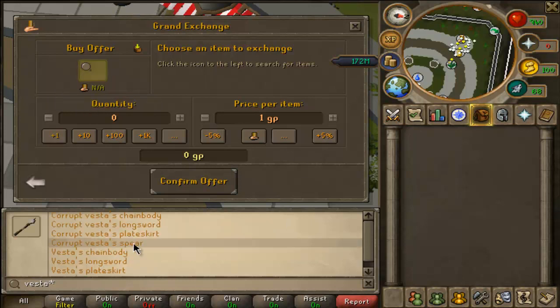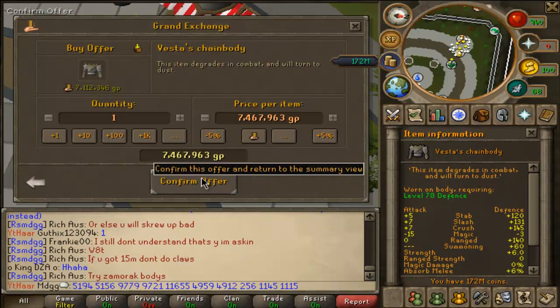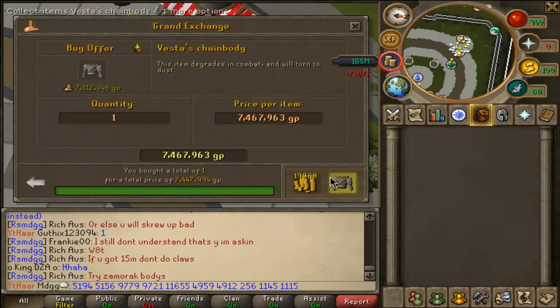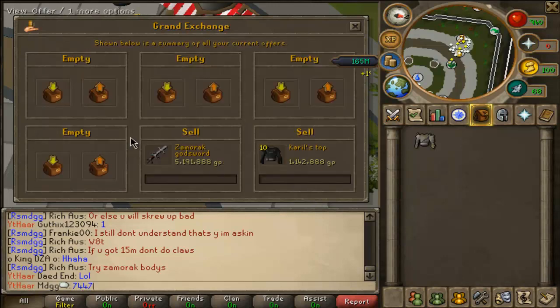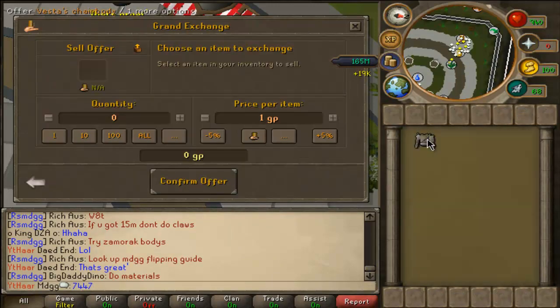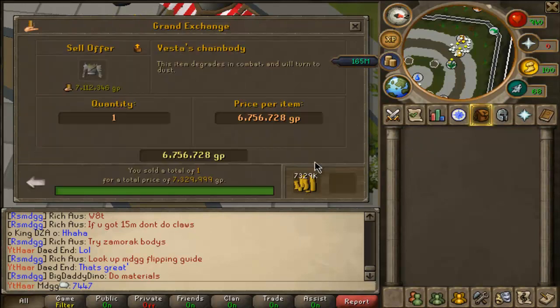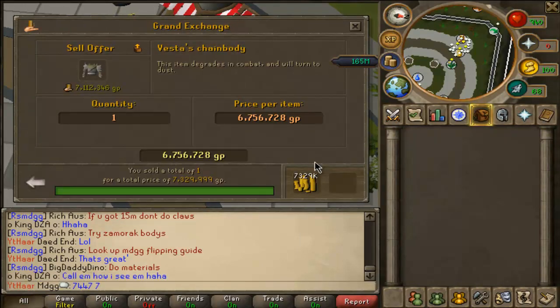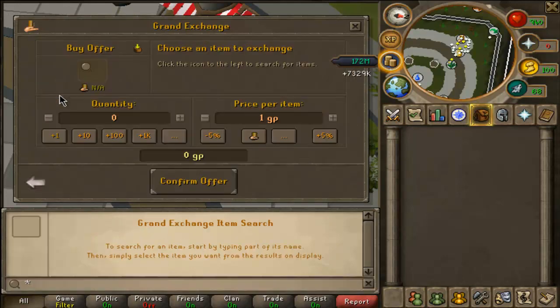I'm going to try some of these items — these vested chain bodies had a price rise today, so we're going to see exactly where those are at. Going to try not to do the same items twice in these videos even though I'm making money. Going to give you guys some different ideas to flip with. Check that out — very nice, very nice indeed.